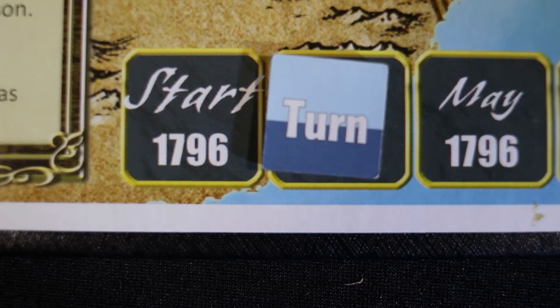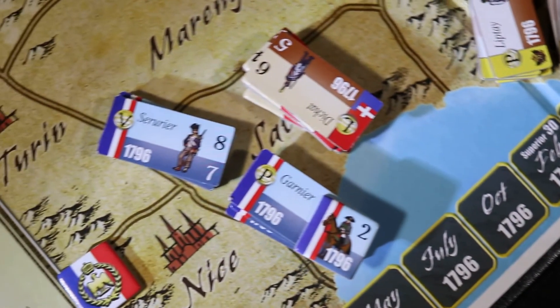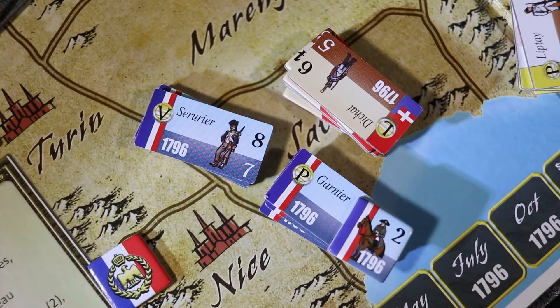Once the counter is advanced on the campaign track, you may move your mobile forces to an area adjacent to where they are currently located. However, your mobile forces cannot move if they are in the same area as enemy forces.